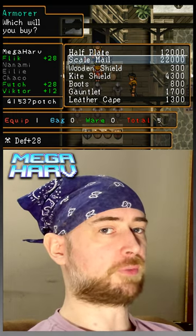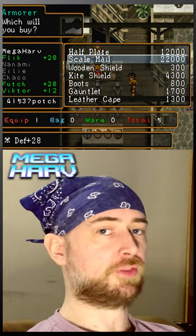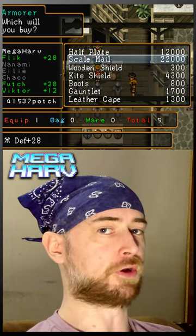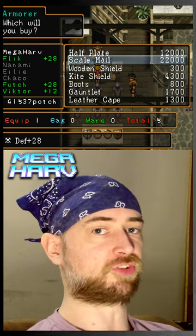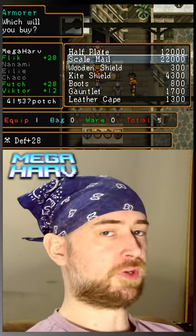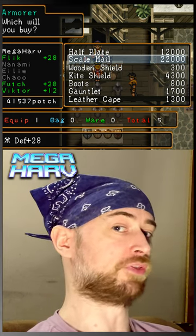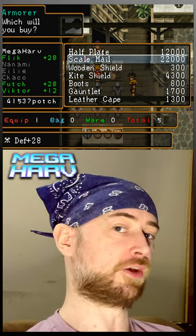In order to set this glitch up correctly, you have to have more money than the armor that you are buying, but you don't want to have twice as much money as that armor for this to work. For the sake of this example, we're going to use scale mail. Because it's 22,000, we want more than 22,000 but less than 44,000, which we have with the 41,000.